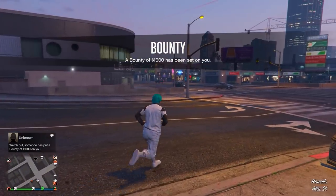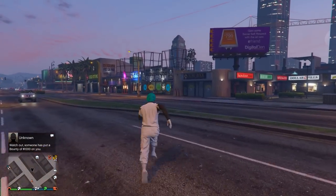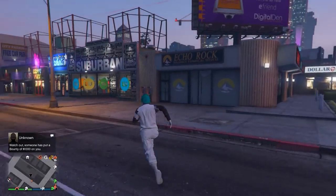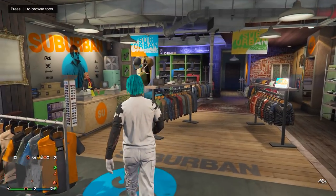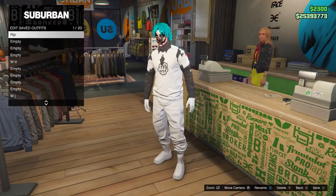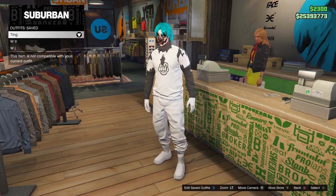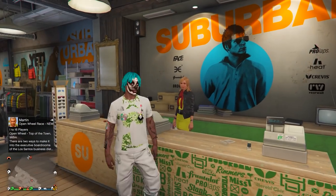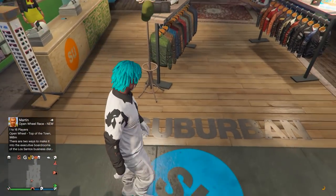Once you're loading back in, go to the clothing store. Once you're there, save this outfit to any slot. Feel free to customize the outfit as much as you want.